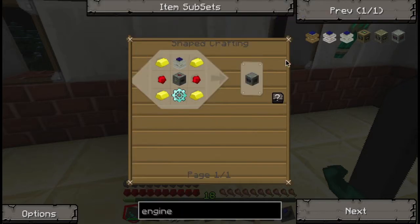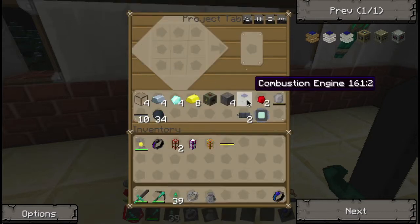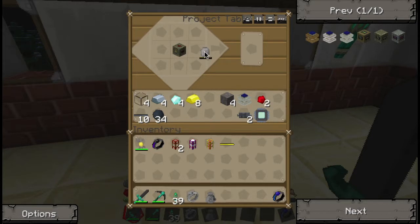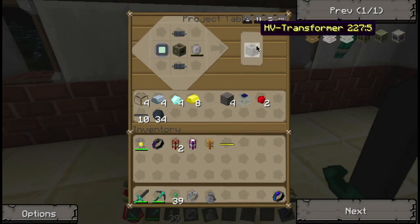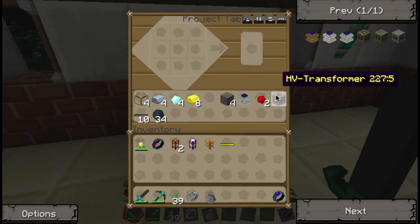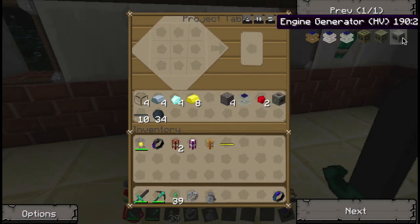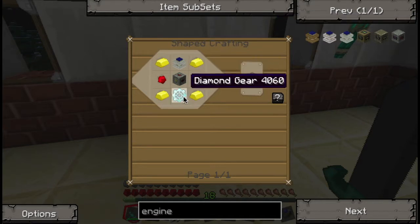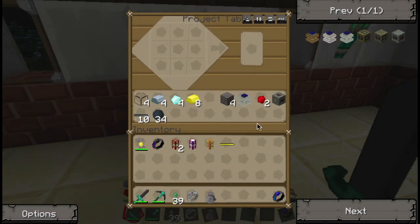Alright, two of those. So it's the MFSU ray — the HV energy crystal — and these, the high-powered cables. Five voltage transformer. So for this it just takes a few materials. You can see that I made a combustion engine and a medium voltage transformer to upgrade to the high voltage transformer.